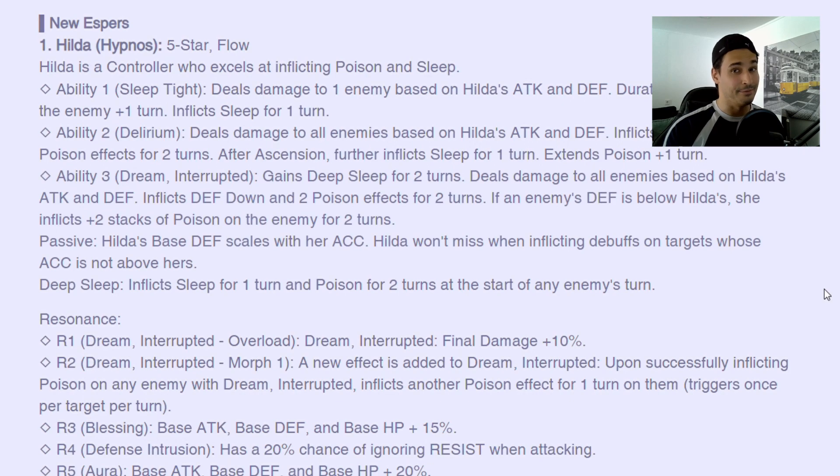Let's get into Hilda. Hilda is a flow unit — yet another flow unit that is going to be in contention for the broken flow units running around at the moment, like Tia, Ethan, and maybe Guys who is seeing a resurgence. She has Sleep Tight ability one, deals damage based on attack and defense, so another flow unit that scales out of defense. Note that we still don't have a single wind unit that scales out of defense. We have two flow units, two inferno units, and no unit that scales out of defense for wind — food for thought.